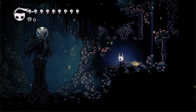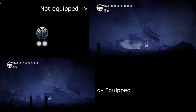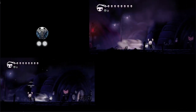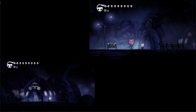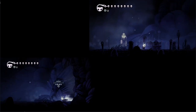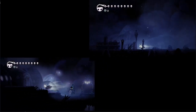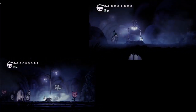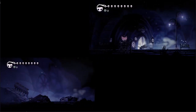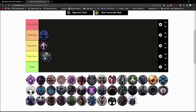Dash Master can be found at the bottom of Fungal Wastes, underneath the Mantis Village and before Bretta. It costs two notches, and equipping it decreases the cooldown of your dash by 33%. Note that it does not decrease the cooldown of Shade Cloak once you acquire it. It's not a bad option casually, and has been used in speedruns — in 106% runs it's used during the Flower Quest, and in 112% it's used to navigate the overworld faster. Dash Master is pretty good.